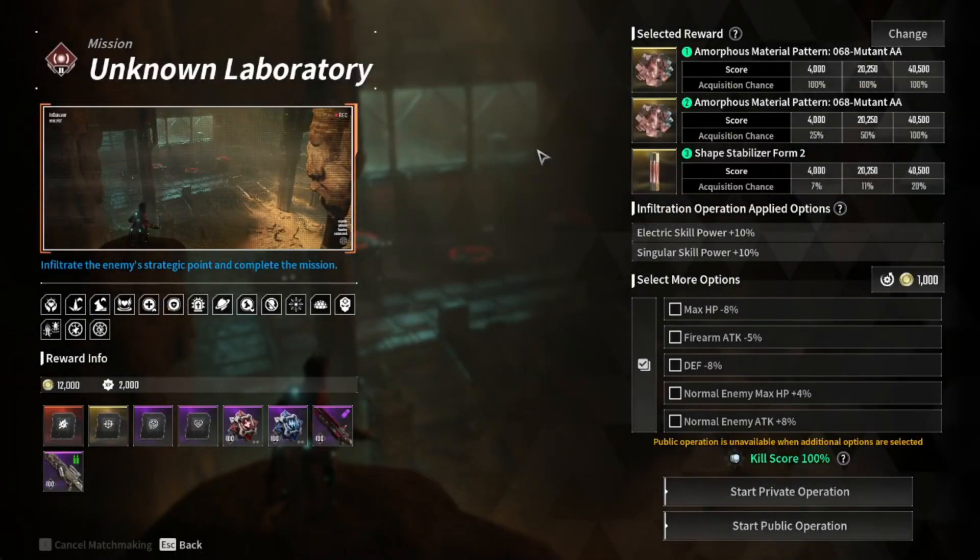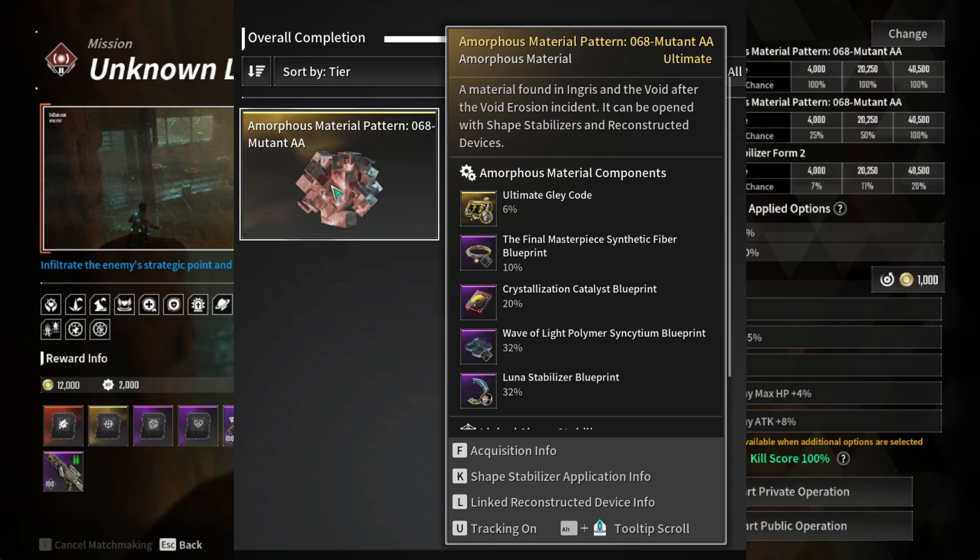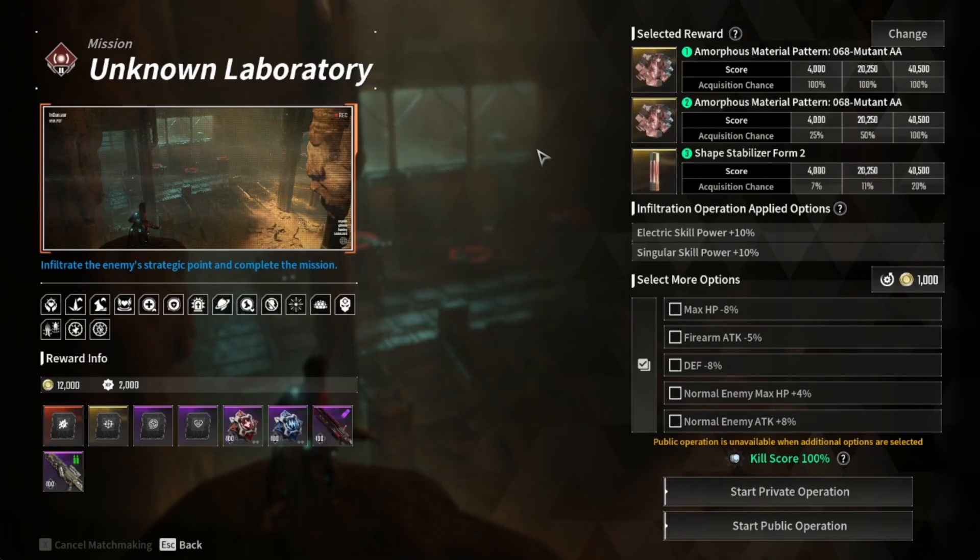Next, your stabilizer. Found from completing unknown laboratory and sterile lands on hard. It's contained in 068 AA with a 32% drop rate. This one is cracked open on Dead Pride Hard, so come ready for a little fight.